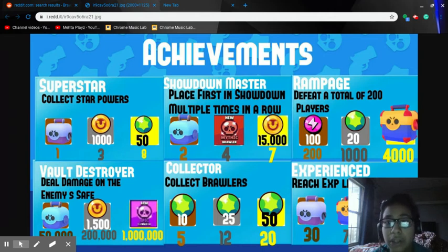Rampage — defeat a total of 200 players. That's pretty sweet. The reward is 100 star points, 20 gems, and a mech. I agree with this — it prevents people from bush camping like a coward. It's like the worst feeling ever when someone is just a bush camper.